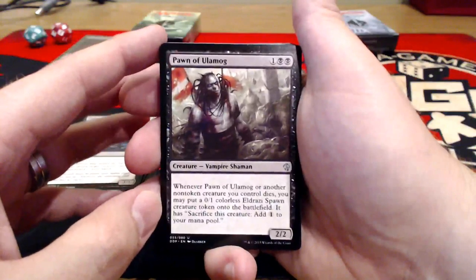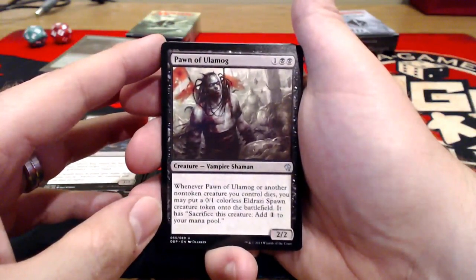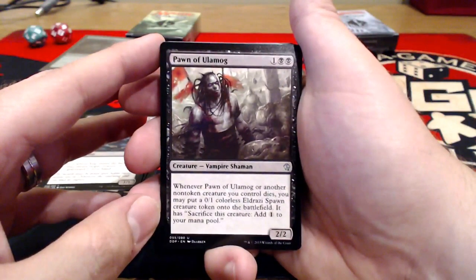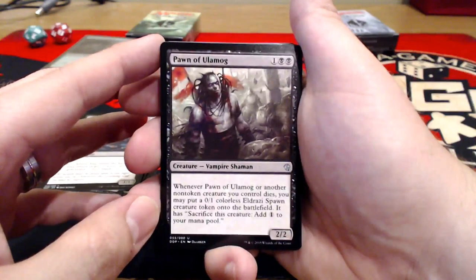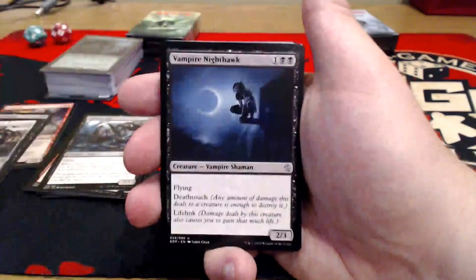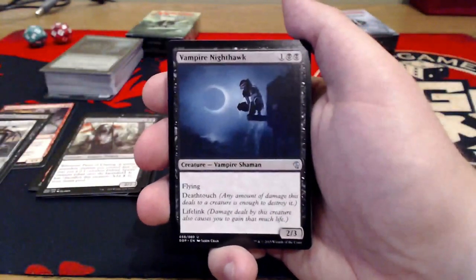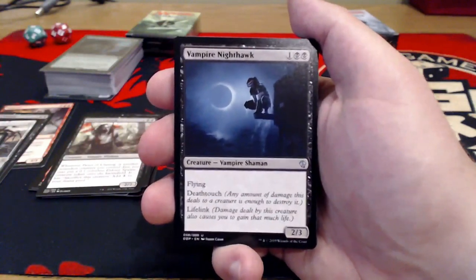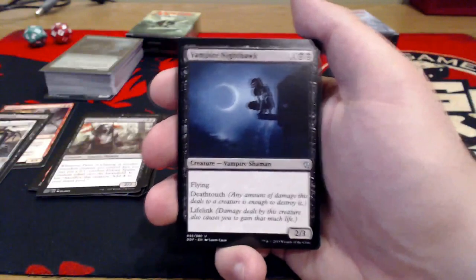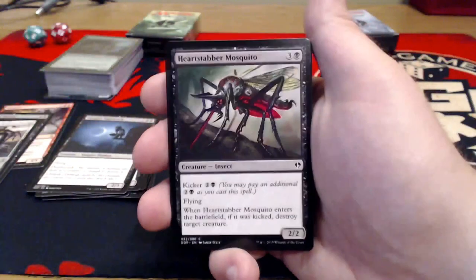Pawn of Ulamog — one uncolored, double black for a 2/2 Vampire Shaman. Whenever it or another non-token creature you control dies, you may put a 0/1 colorless Eldrazi Spawn creature token onto the battlefield with 'Sacrifice this: add one uncolored to your mana pool.' We'll have a token for that a little bit later. Now this is a card I guarantee people would love to see back in Standard — Vampire Nighthawk. One uncolored, double black for a 2/3 with Flying, Death Touch, and Lifelink. Very crazy. One of the most overpowered three-drops in the game, I feel like, especially at uncommon rarity.